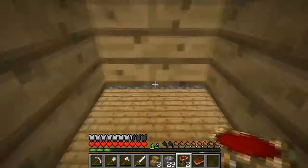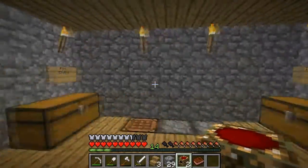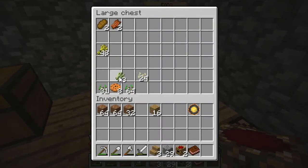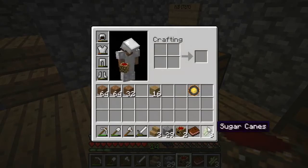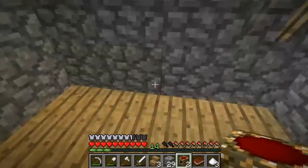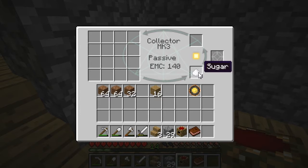Hey guys, I'm back from school, and I'm really tired. I finished that room and I'm trying to figure out how I can use this collector. I'm right on the wiki — yes, they have a wiki. You can use something with sugar, I think. Let's go ahead and test that theory out. I think I put something in through here. I don't know. Let me go read the wiki.